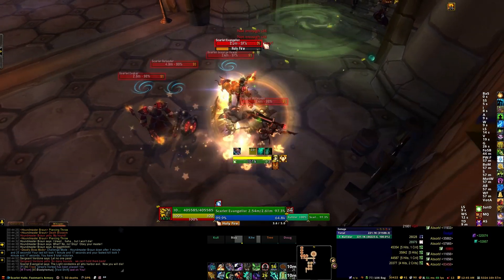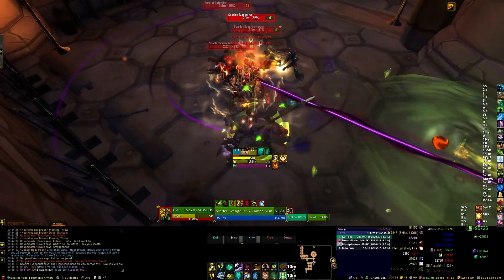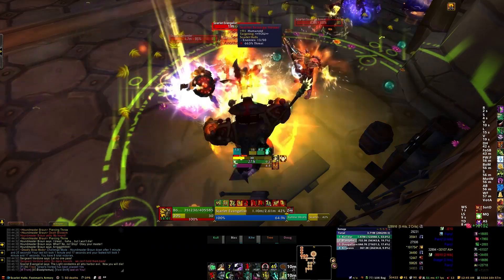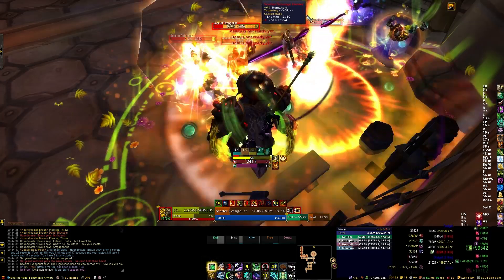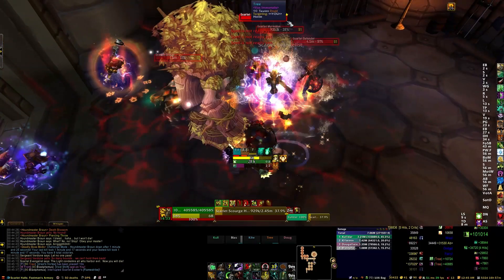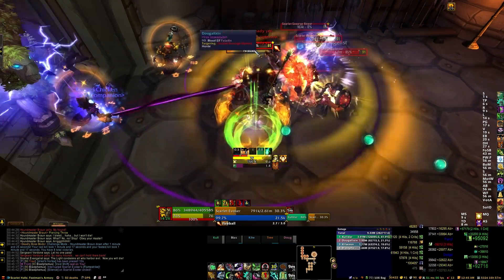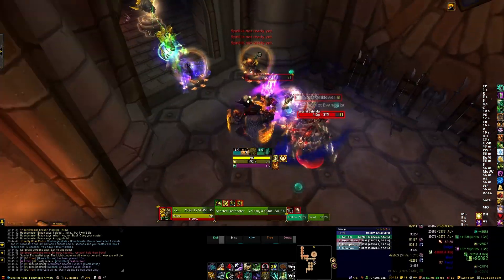You need this set of enemies. It's a pretty damaging and challenging pull with five enemies, a variety of them. As the tank, I keep the evangelist targeted so I can interrupt their holy fire ability — it has a long cast time but hits for insane damage. Otherwise, blow all your defensive survival cooldowns; these guys don't mess around. AE stuns and a rotation of stuns are really good here.